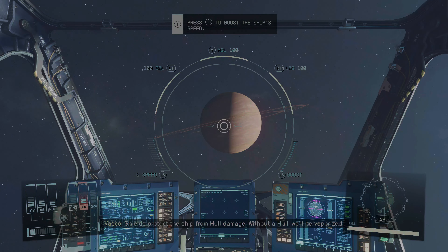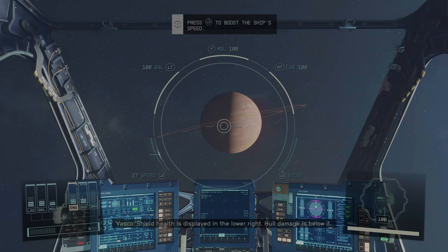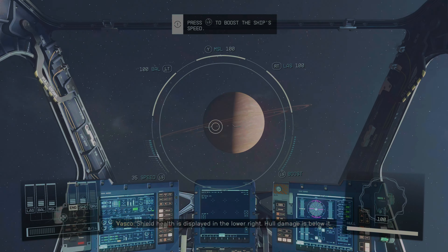Without a hull, you'll be vaporized. Shield health is displayed in the lower right. Hull damage is below it.